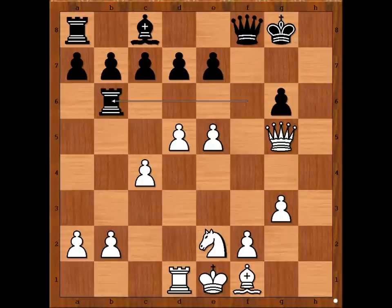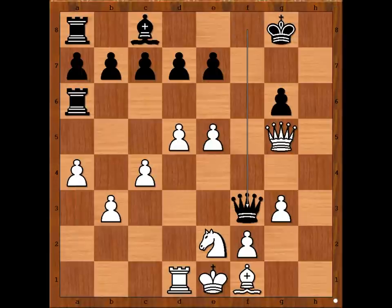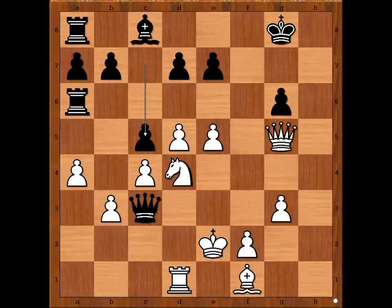Rook to b6, attacking the pawn on b2. b3, Rook to a6, attacking the pawn on a2. a4, Queen to f3. Knight to d4, attacking the Queen. Queen to c3, check. King to e2, c5. White to move — what is the best square for the Knight? What would you do? Mark Temanow played the obvious move. d takes on c6, en passant.